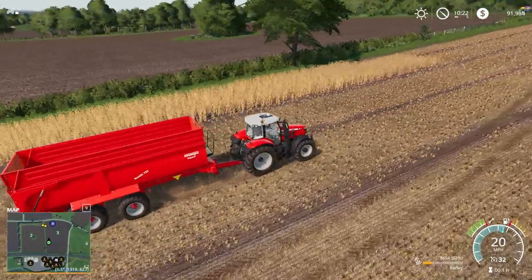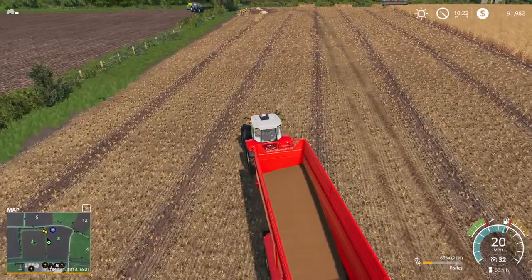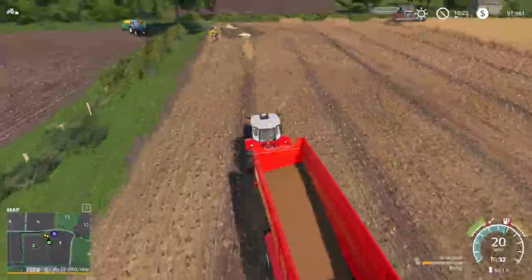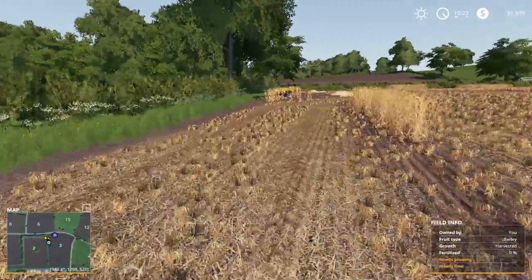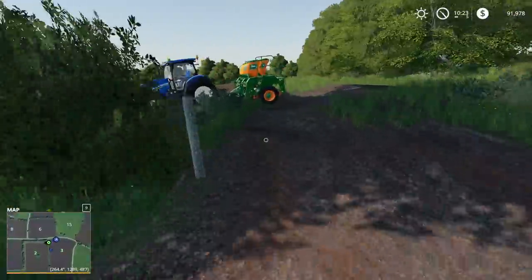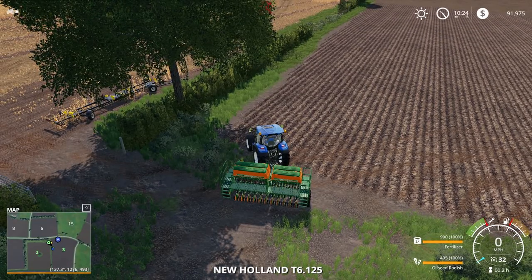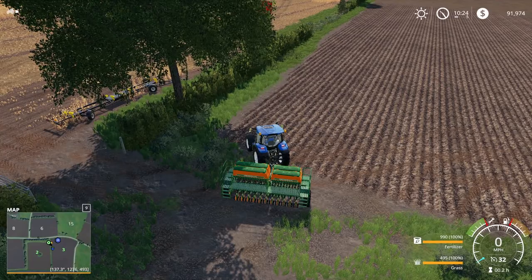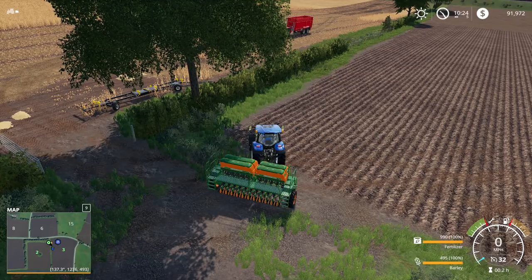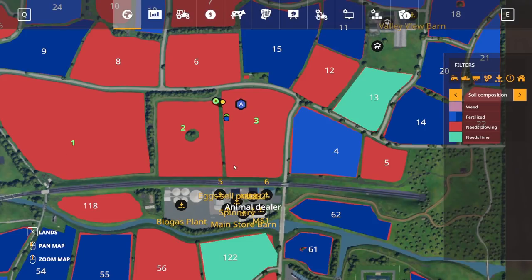Gosh, the lighting on this — seriously, this map is beautiful. It makes me want to really go to this place. So wheat, barley, oats, canola, soy, grass, cuttable hedge, linseed. What is linseed? I don't know what linseed is or what it looks like. How can we harvest it is kind of an important question — is it something done with a grain header? Yes it is. Okay, we could probably do that. How much is it paying out in the store? Is it going to be high yield or low yield?